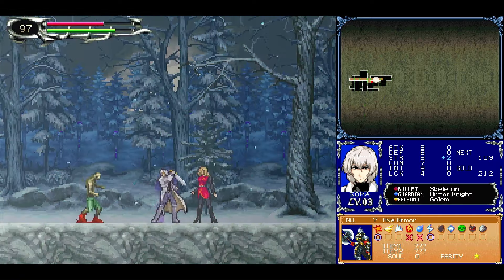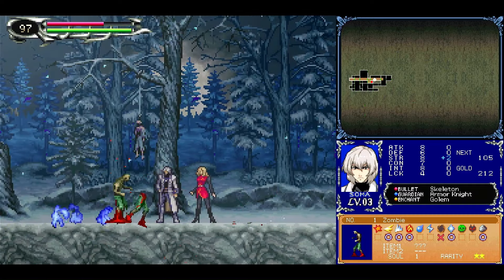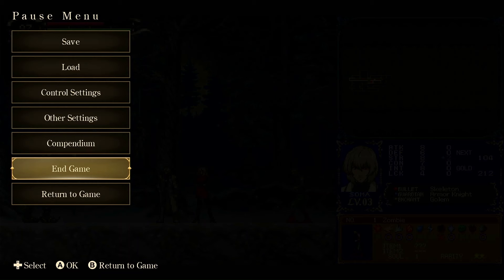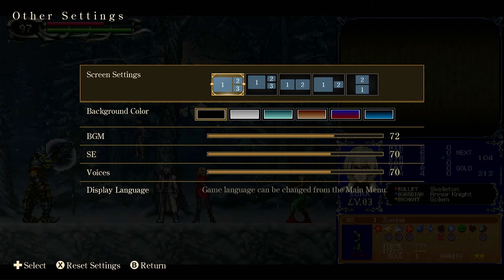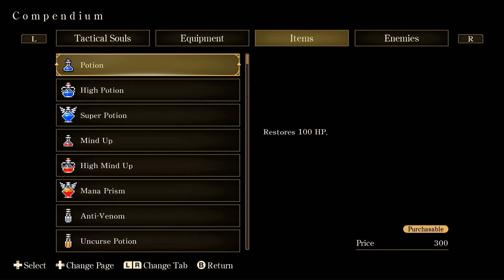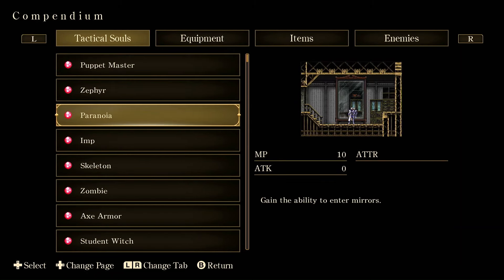I'm only going to show these beginning sequences because I want you to experience the game yourself. This is Dawn of Sorrow on the Nintendo Switch in the Dominus Collection. If you press Z at any time, you have options exclusive to this collection: control settings, other settings where you can change the background color and screen settings, and a compendium for each game showing animations for all the different spells and souls you get — which is an absolutely beautiful touch.